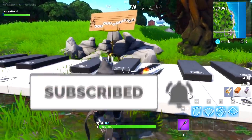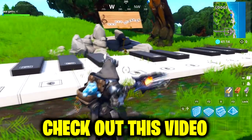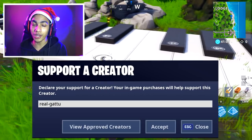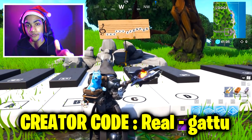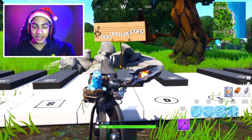If this video helps you out then hit that subscribe button and turn on the notification bell, and click on this video to know the exact location where you gotta compete in a dance-off at an abandoned mansion. If you guys want to buy some skins from the item shop, make sure you use my code 'real-got' in the Fortnite item shop. My name is Garu and I'll catch you guys in my next video — goodbye and have a great day!